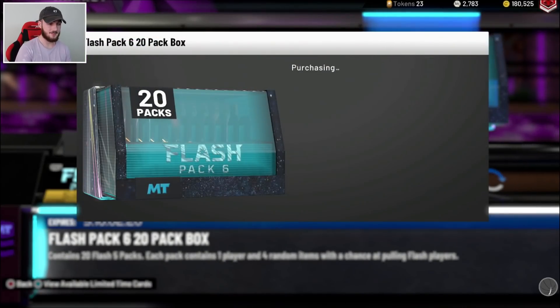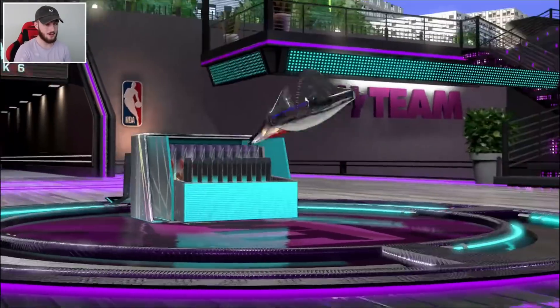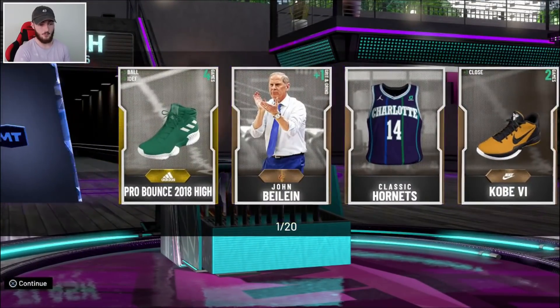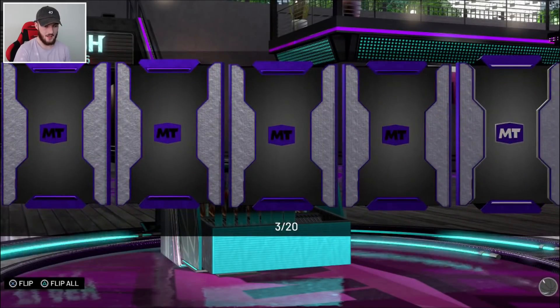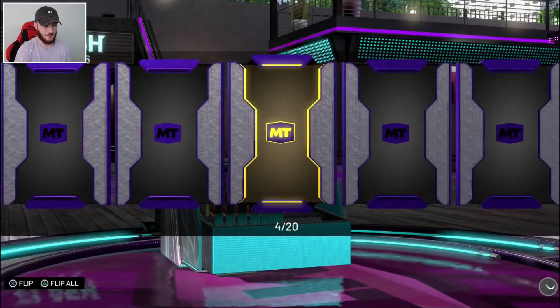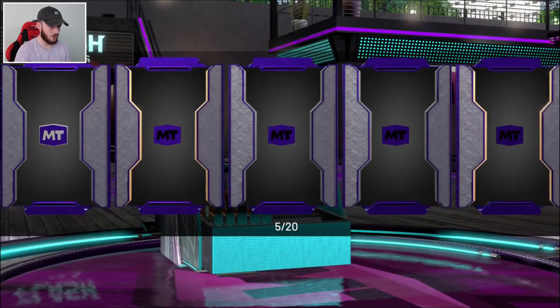We're not going to be able to open up a ton of packs but hopefully we just get lucky with the ones we do open. I'm going to go with the 20-box because I found luck in the 20-boxes in my original pack opening. Hopefully we get an Opal pull. I might even try and make some MT — that's pretty much the whole reason for this. I've only got like 2,000 MT right now, which is just not going to cut it.